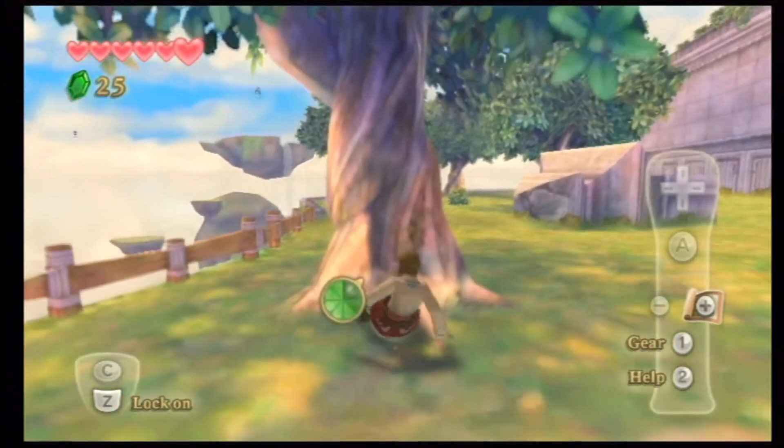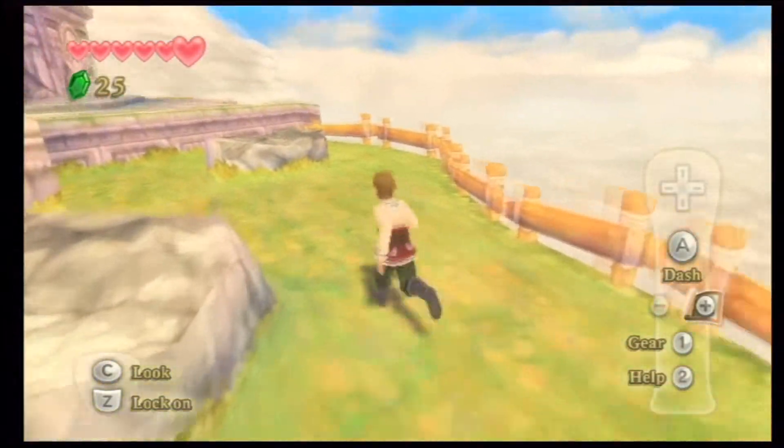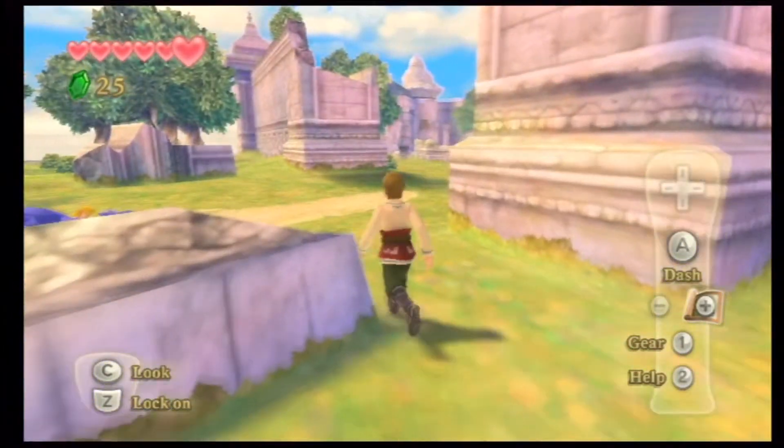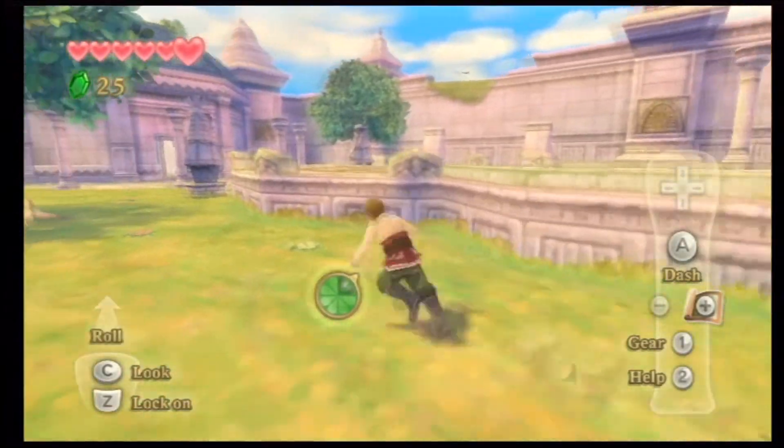Alright, welcome back to Let's Play The Legend of Zelda: Skyward Sword. On the last episode, we learned a little bit about Skyloft, and we discovered that our Loftwing is missing. So now we need to find where the hell our pesky bird went.